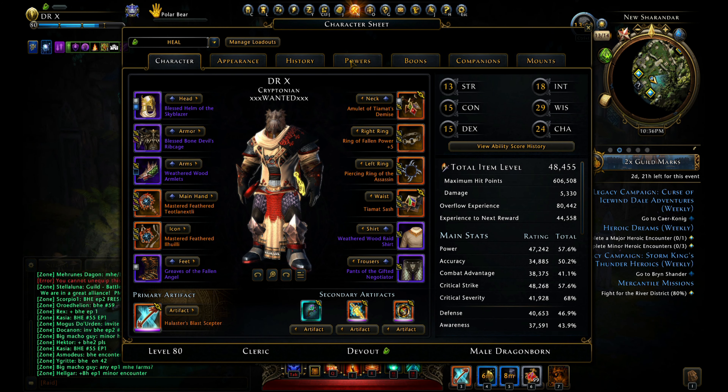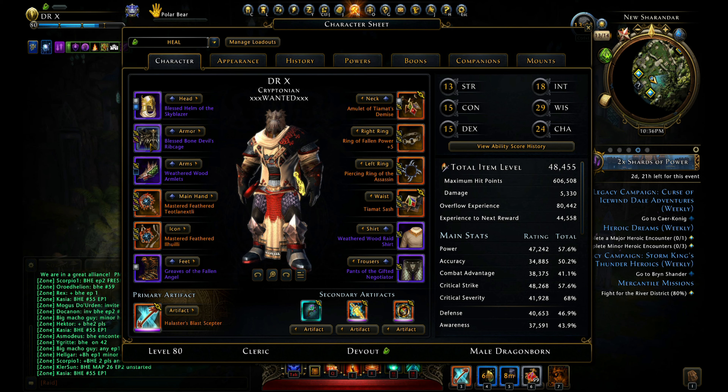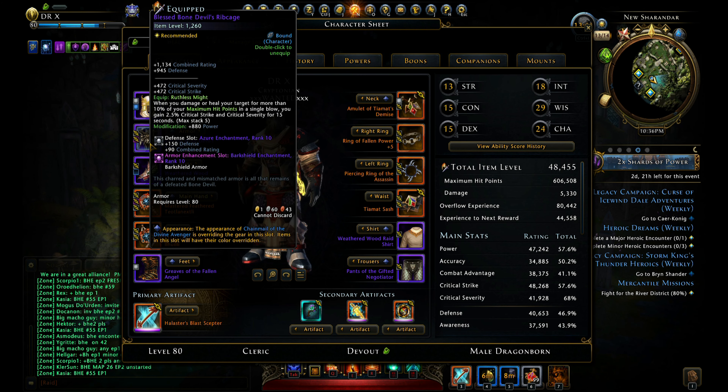Next is gear. Here you can see all my gear and its modifications. Godishtha Pressure is the best if you have it, or you can use whatever you have.